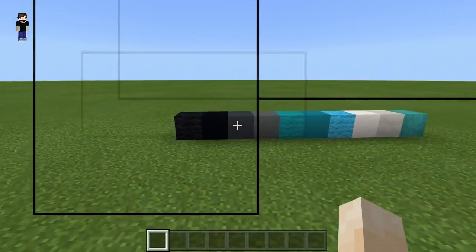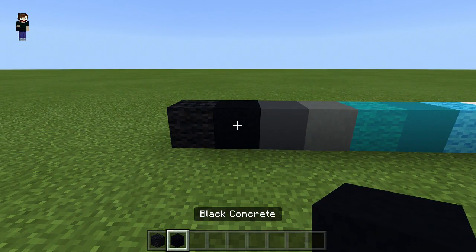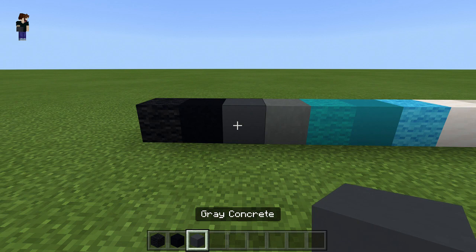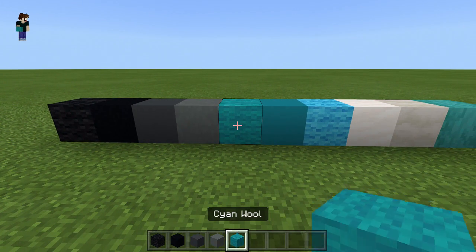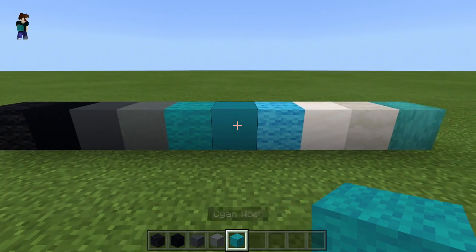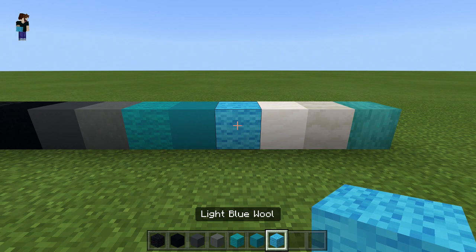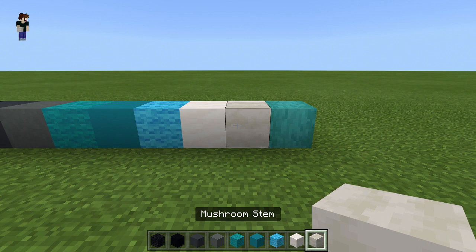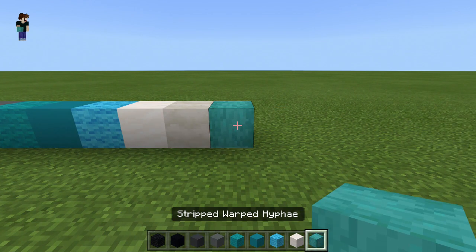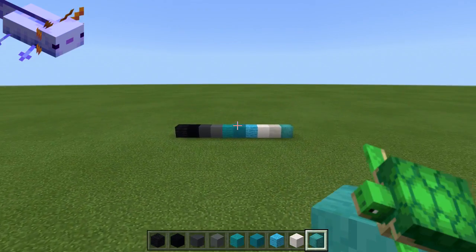The blocks you'll need for this build are: black wool 42, black concrete 437, grey concrete 46, cyan terracotta 59, cyan wool 70, cyan concrete 152, light blue wool 4, smooth quartz blocks 36, mushroom stem 40, and stripped warped hyphae 20. I think that's how you pronounce it — I will never pronounce it — but anyway, yeah, some of them.